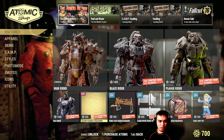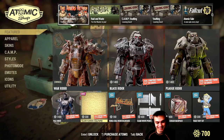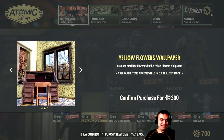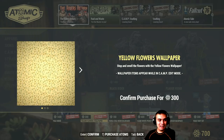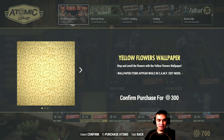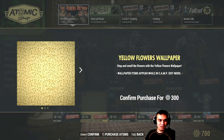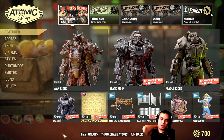Oh, we actually made Bethesda drop the price on the wallpaper - it's 300 atoms and not 500! Good job, but it's still expensive in my personal opinion. I mean, when these things just came out, we had a bundle and there were like five examples for 500, which made it about 100 each - that was really nice and a good deal. From all of them I only like the wooden style, but 300 for wallpaper is still expensive.